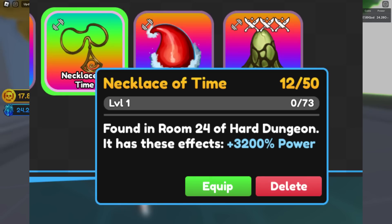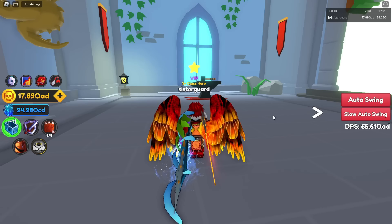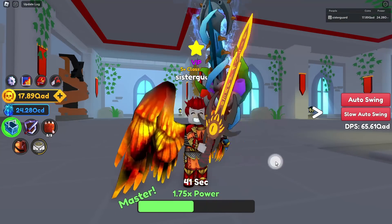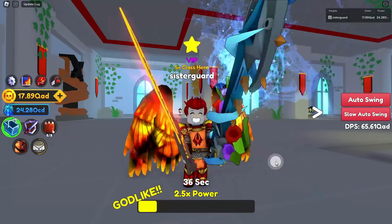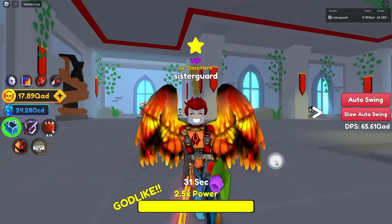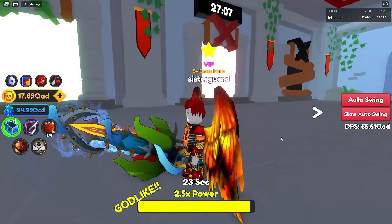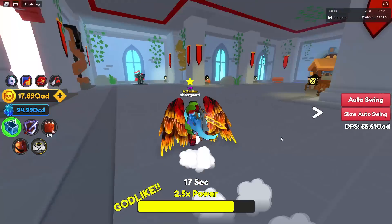You also get the Royal Cape, and I have a screenshot of the mythic relic from that room as well. This is the brand new power relic. Does it stack up to Santa Hat? No — the game doesn't want to give us stuff that equals what it should. If you have Santa Hat, it's still going to be the best power relic in the game, at least probably until room 28, which people are starting to get into.